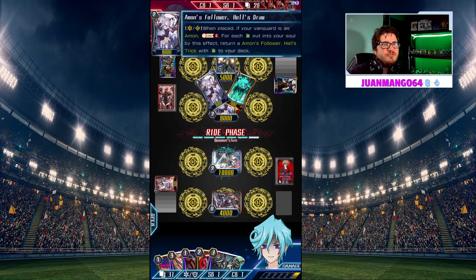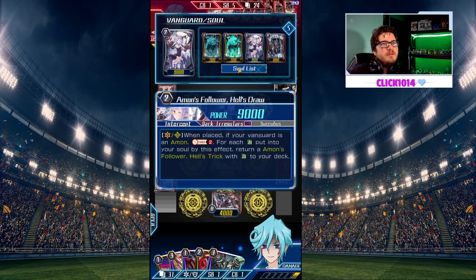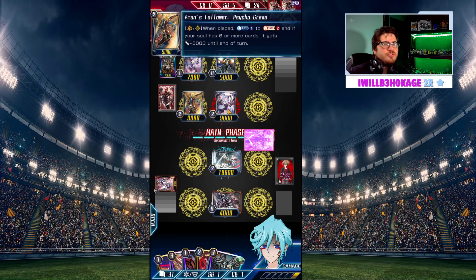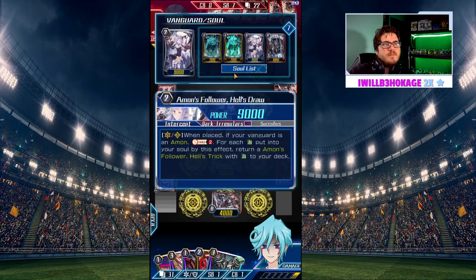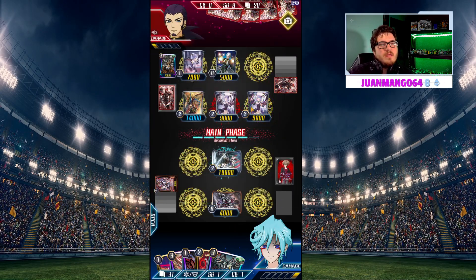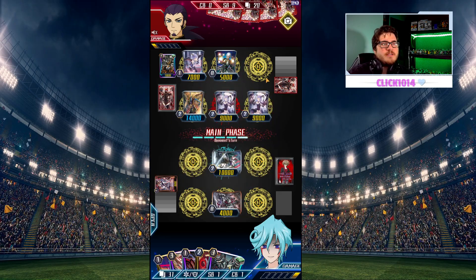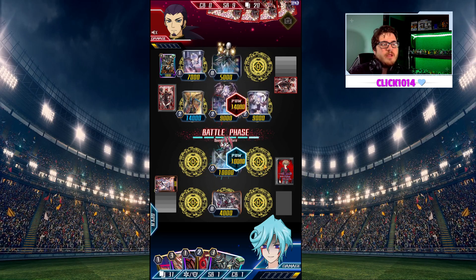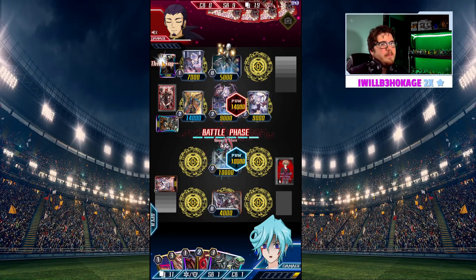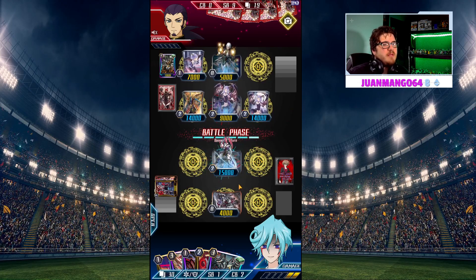Hell draw is going to get two cards — very lucky for him. Counterblast, soul charge two. Another heal gone — we take those. He's going to get the draw two basically. Outside of that, he'll bring me to three. That's three heals gone though — we take those. This column can hit us, that column's not.